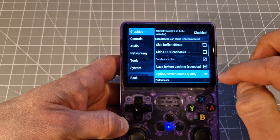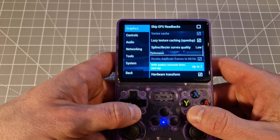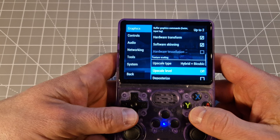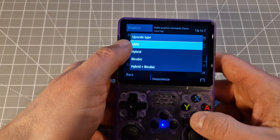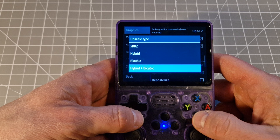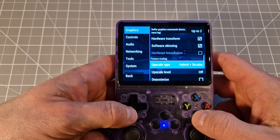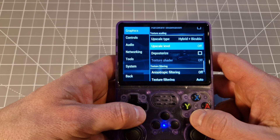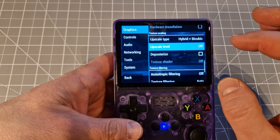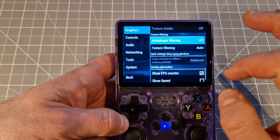Speed hacks — I just have that one. Texture quality low, because as I say this device is not powerful enough to upscale many things. Hardware transform, software skinning I leave like that and I don't have a problem. Upscale type — sometimes BRZ or hybrid or bicubic makes a difference, it depends on the game. Upscale level I never put it at all because it's just making games harder to emulate and it's not for that chipset — just turn it off and your game is going to be faster for sure.